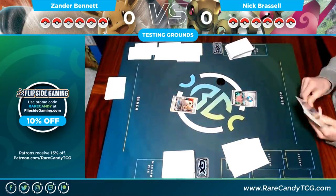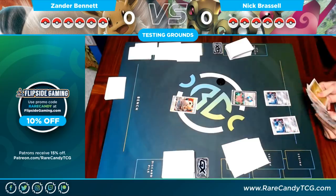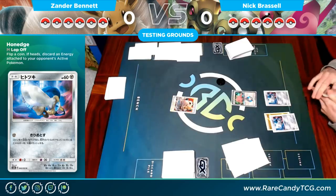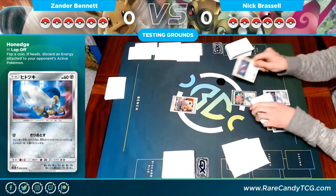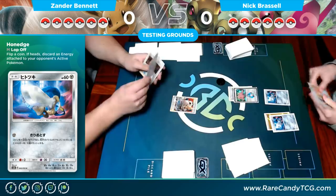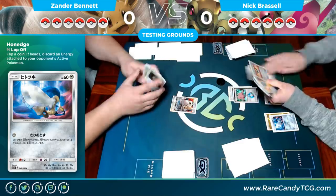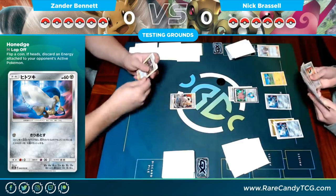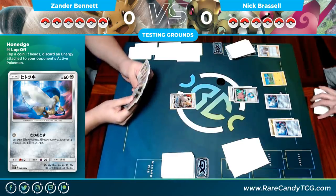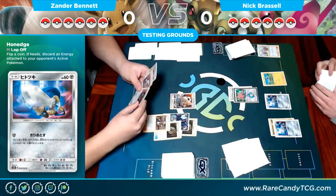Nick starts with a Ditto Prism and I start with Eevee & Snorlax. He benches a Honedge, needs to evolve into his Doublade, and gets a Lightning energy onto one of them — that's really important because it means he can just find another Lightning energy instead of needing a Double Colorless. He puts a Choice Band on his active Ditto, which generally determines what he wants it to become — so this should essentially guarantee it becomes a Doublade instead of a Zebstrika.